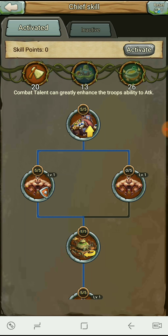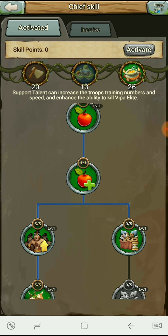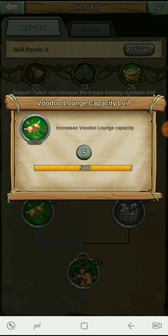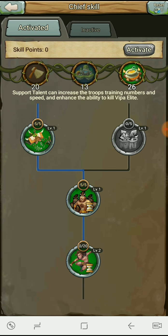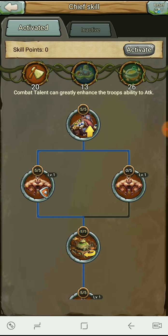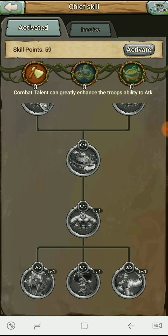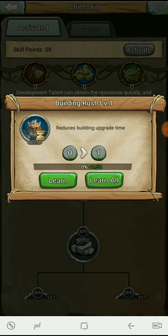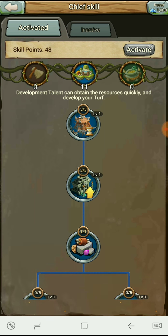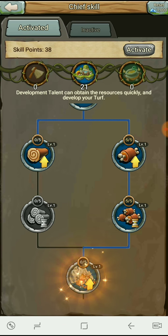Let's go ahead and reset our points — right now most of our points are into support talent, which is good, but the training speed isn't really speeding up at all. We're going to turn into farmers basically — we're going to make a farm account for now so we can upgrade faster. Let's get building upgrade time, reduce emulation time, because all your resources yield five hours. We're gonna get our building upgrade time and reduce emulation time to prioritize resource gathering.